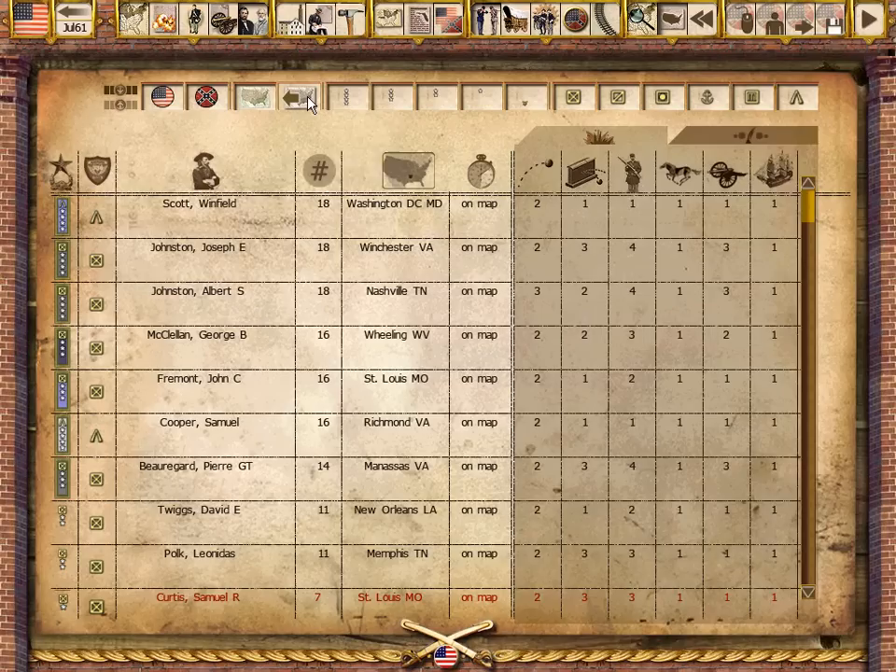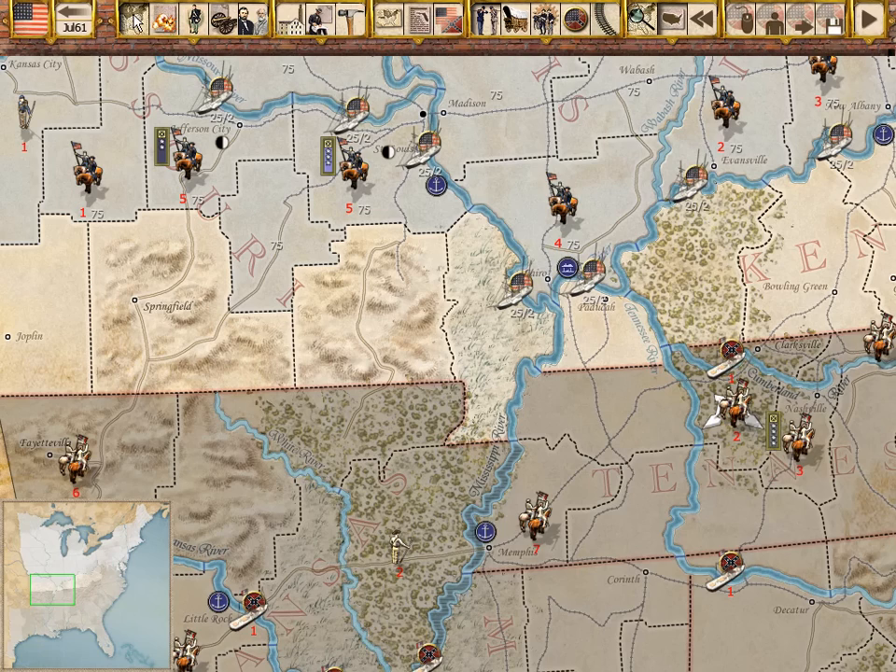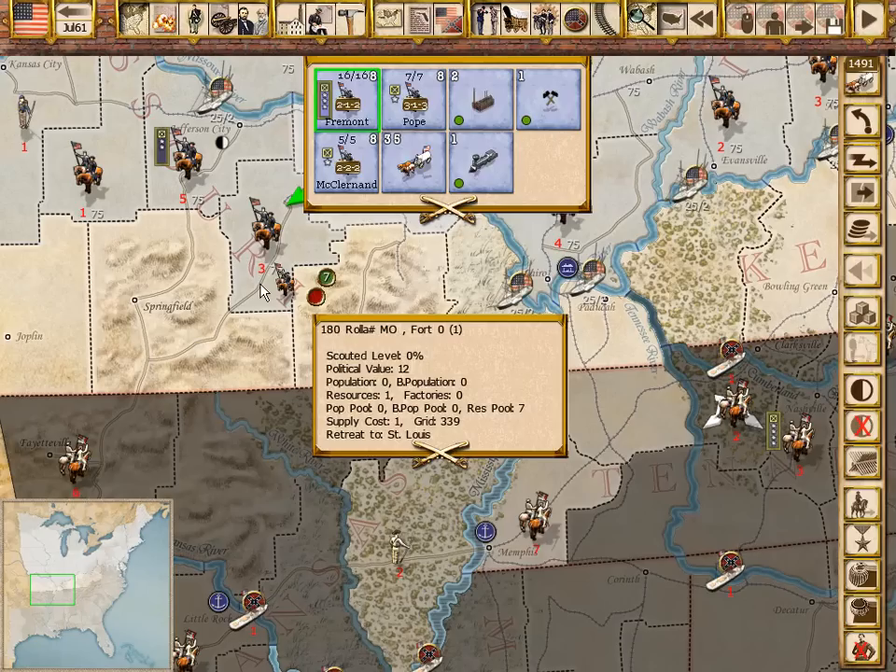At the heart of War Between the States is a historical database of over 1,000 leaders, each with 16 attributes to model their abilities. A detailed system for activation, advancement, and promotion of leaders provides many choices for the players. Leaders determine how far units move, whether they can attack, and how well they perform in combat.